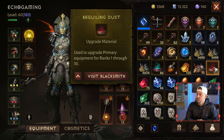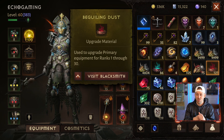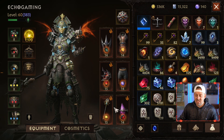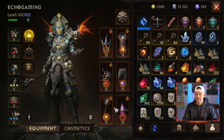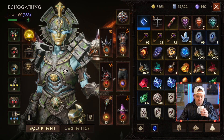Right here: used to upgrade primary equipment ranks 1 through 30. So there is the proof I was actually looking for. We can now take our primary gear — which I have equipped up to 14 and 15 — all the way to 30, which is going to take a lot more legendaries and things to progress. I actually think that's great; it's going to give us further progression inside of the game.